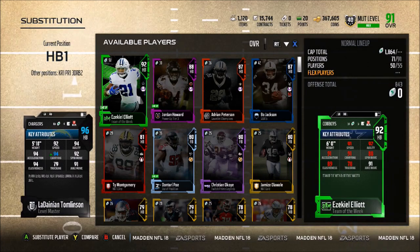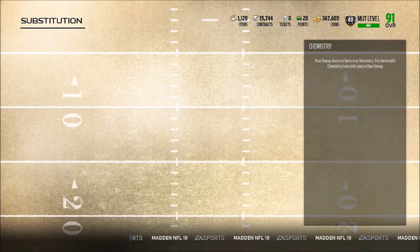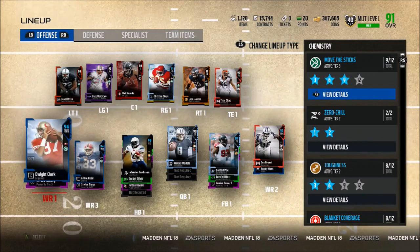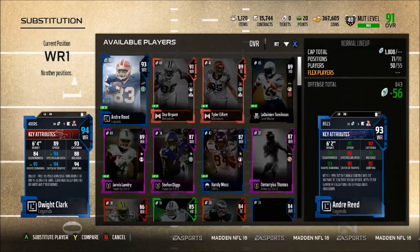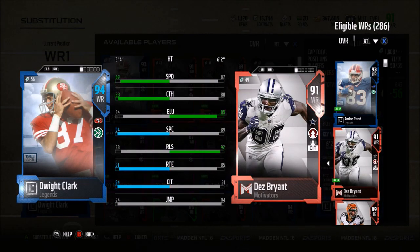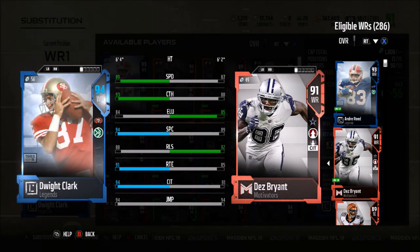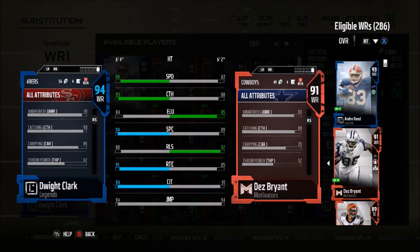At fullback we have Don'tari Poe: 74 speed, 95 strength, 84 run block, 68 catch, 73 carry, and 82 trucking. Honestly I don't use the fullback position that much so having Don'tari Poe there is just kind of for fun. Then at wide receiver number one we have Dwight Clark compared to wide receiver number two Dez Bryant: 89 speed, 93 catch, 84 looseness, 94 spectacular catch, 88 release, 91 route running, 94 catch in traffic, and 94 jumping. Dez gives the team the plus-two catch in traffic bonus.